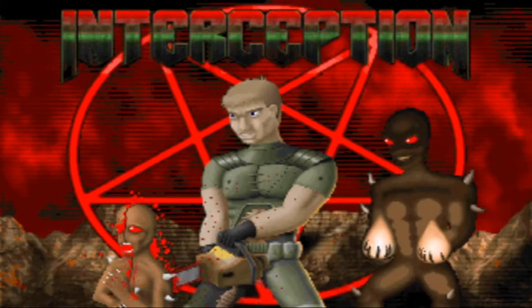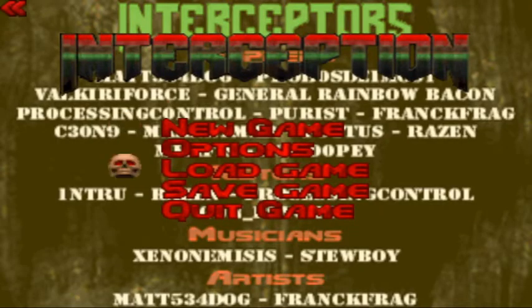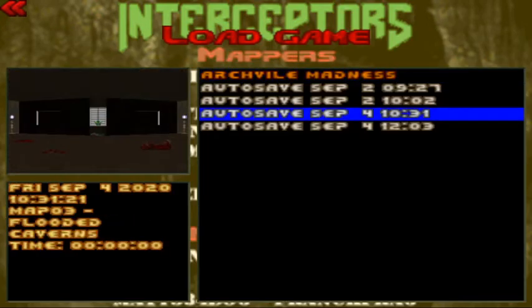Hey everybody, it's Fez. Hope everybody's doing alright. We are resuming the interception walkthrough on the ultraviolence difficulty for the PC using the GZ Doom engine. I am already off on the wrong foot, so let's go ahead and get the party started. We are on map 3, that is Flooded Caverns, so let's get to it.